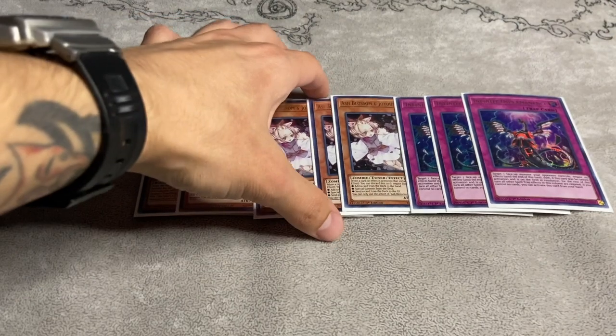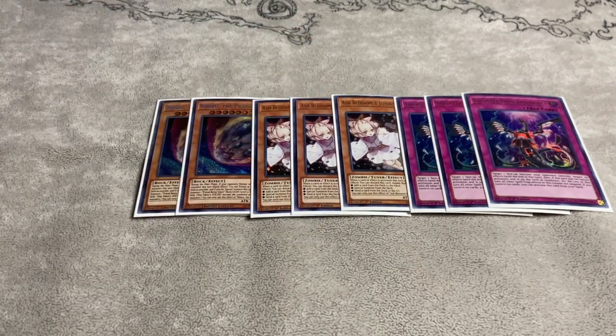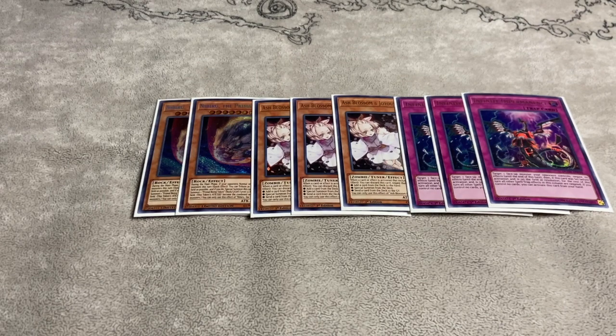For hand traps we play two copies of Nibiru, three copies of Ash Blossom, and three copies of Infinite Impermanence. Debatably you don't need to play three Ash, and I don't really like playing it, but since we don't know what the format is going to turn out to be, Ash stops rogue decks and hits everything so why not. Three Imperms is basic — you can't get it hit by Called by the Grave and it stops cards like Tactical Talents 2 from triggering. I only play two Nibiru because with Dragon Link and Infernoble now gone, two is fine.